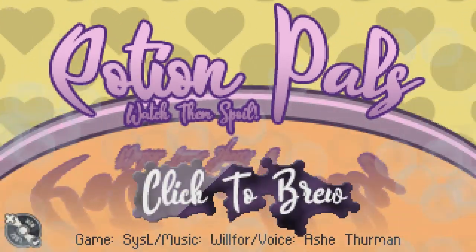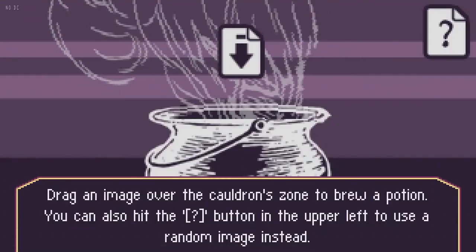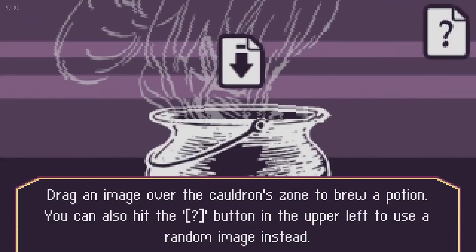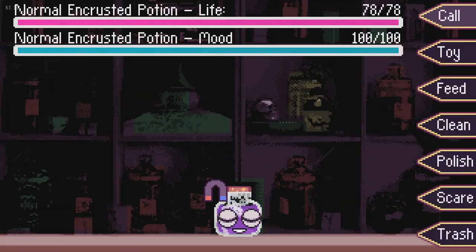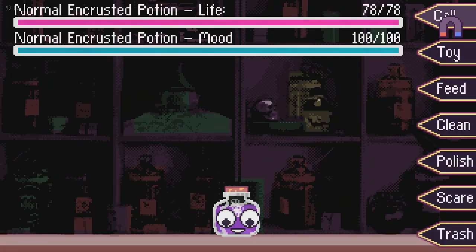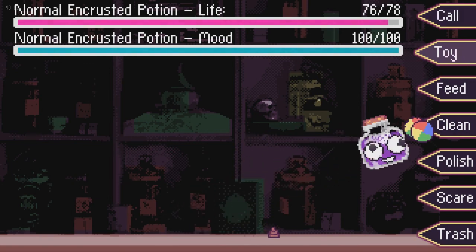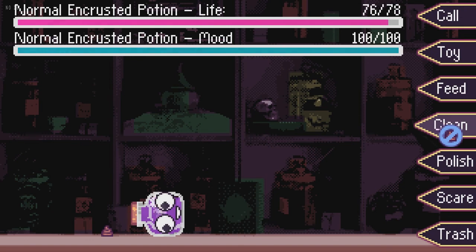We're playing Potion Pals. Drag an image over the cauldron zone to brew a potion. You can also hit the question mark in the upper left to use a random image. I'm supposed to use images on my PC. We got a potion — car, potion, toy. I got your toy. Clean. Don't do that. Feed.